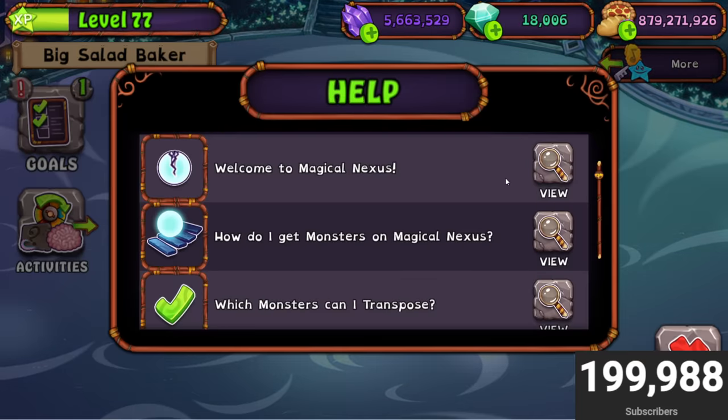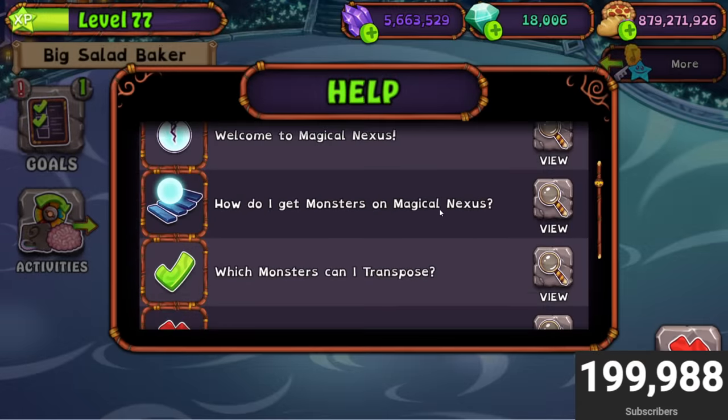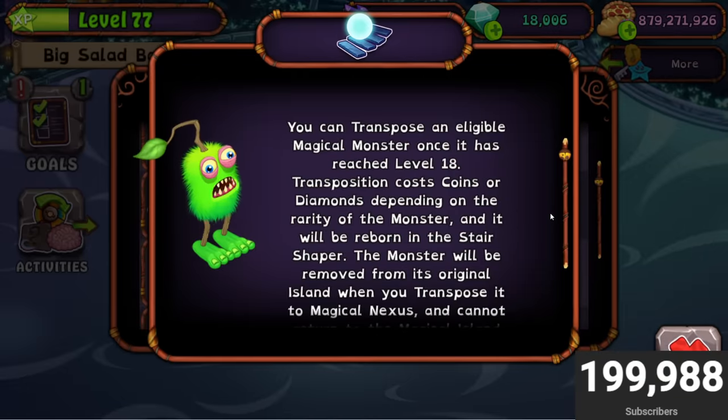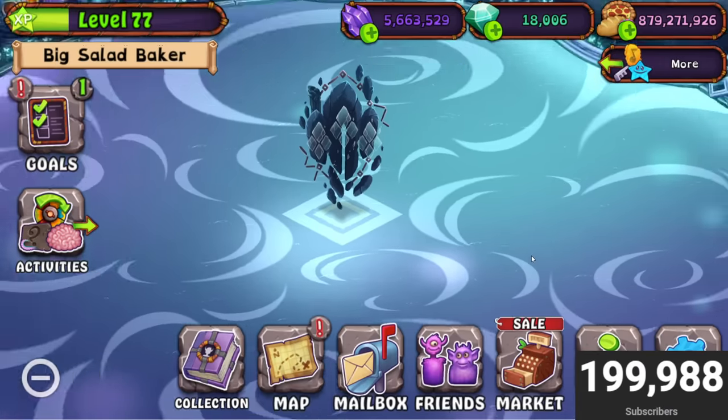Let's click the help button and figure this out. Welcome to Magical Nexus — okay, that's just telling you what it is. How do I get monsters? You can transpose an eligible magical monster once it has reached level 18. You guys are going to have to have a lot of food for this update. I have 800 million so I think I'm good, but level 18 is kind of crazy.